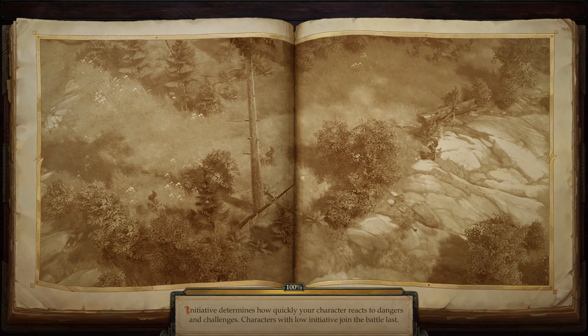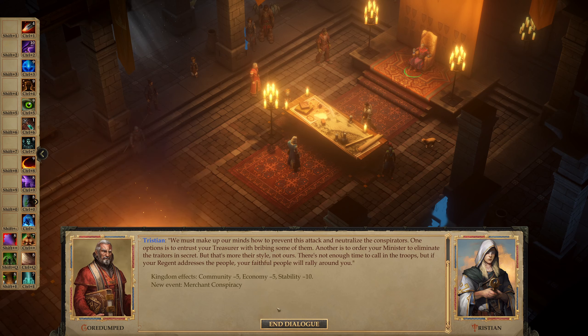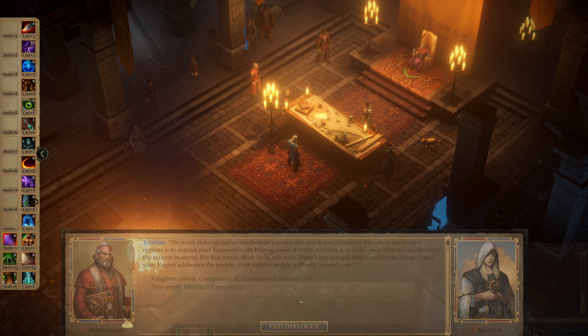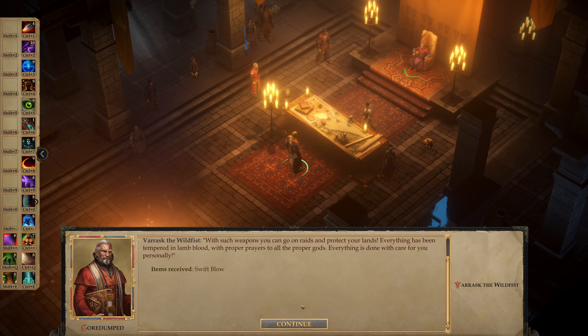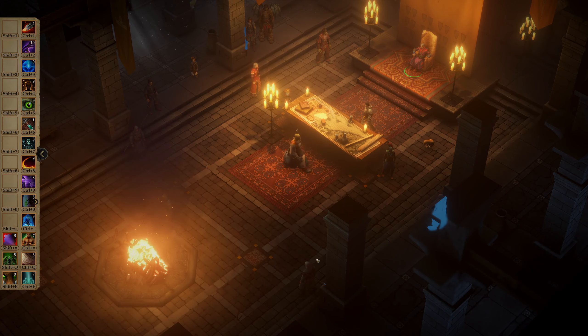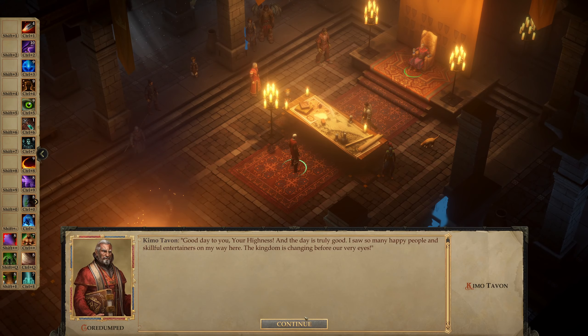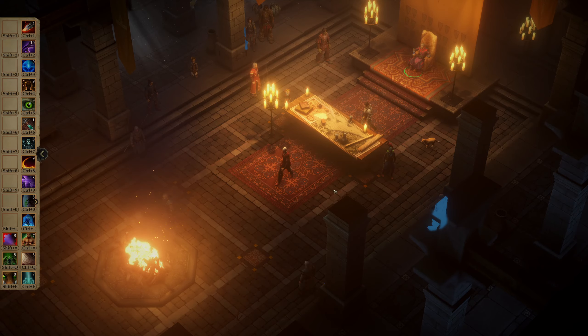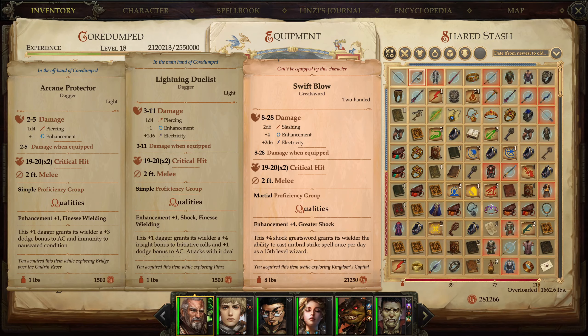I will just speak with the Counselor first. Really? Thank you, Tristian, I love you. Just nuking my Bernie. Masterpiece — no. We got Swift Blow — plus 4 Great Sword that deals an additional 2d6 electricity damage. Nice.